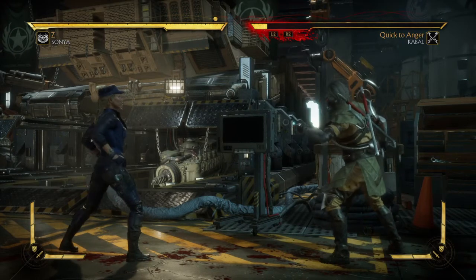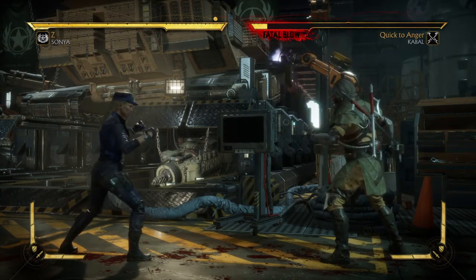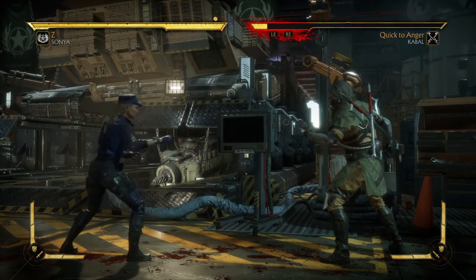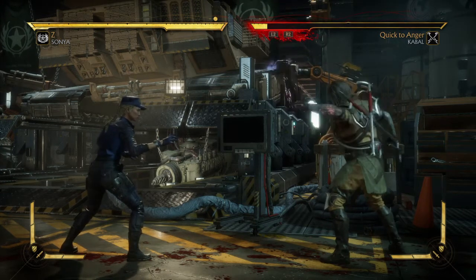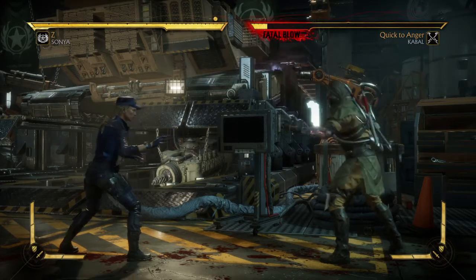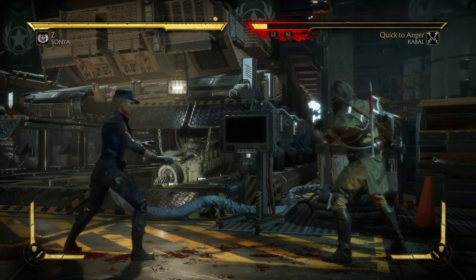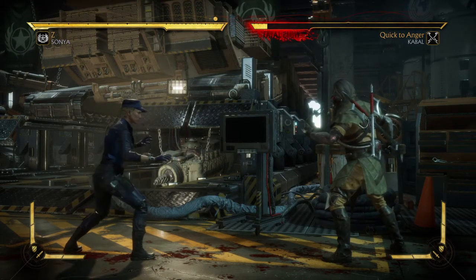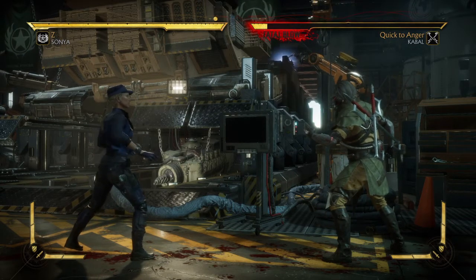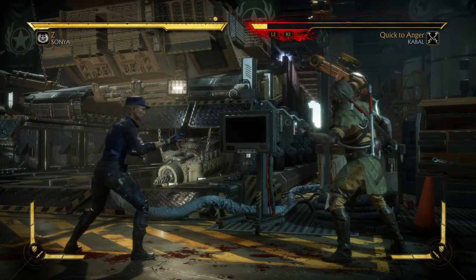The cat shoots three times to be exact. In order to pull off this brutality, you need to call in the bot three times and it has to land with an attack. It does not have to be the down-back-4 — it can be down-down-1, down-down-2, down-down-3, down-down-4, or down-back-4. Any of those attacks mixed in during the match will get you this brutality on the last hit.